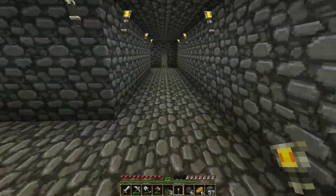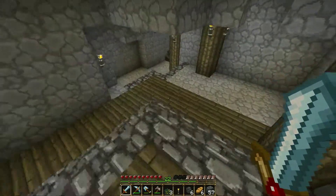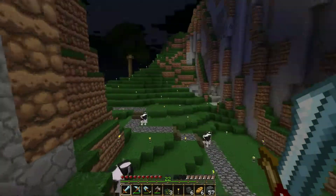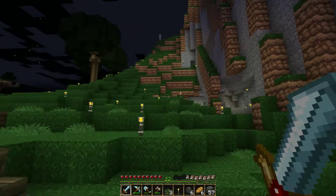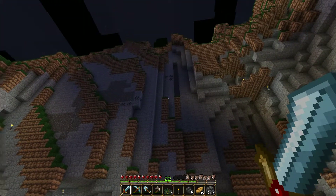Hello, ladies and gentlemen. So we are going to be working on that reed farm part. Last episode, we worked on the fence and outer of this area. There's a creeper over there, which isn't a good thing. And a skeleton. I need to light up that part, like I told you.